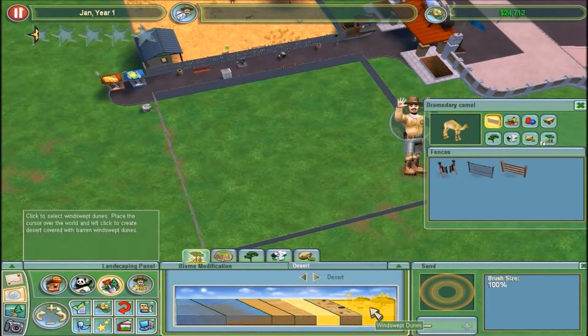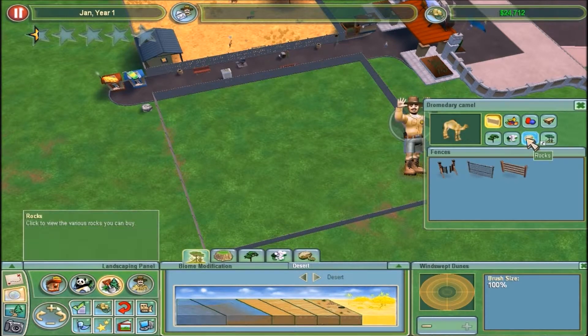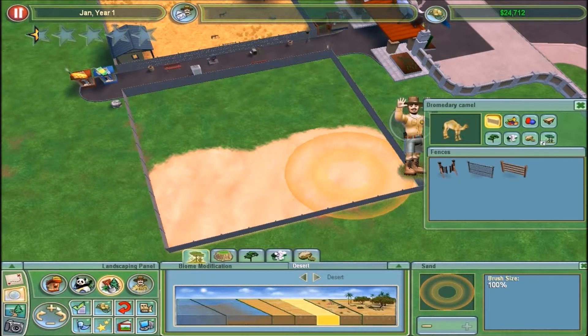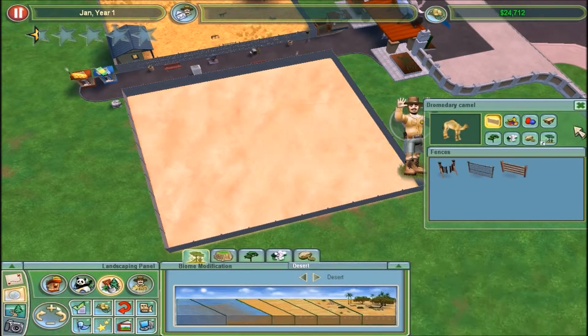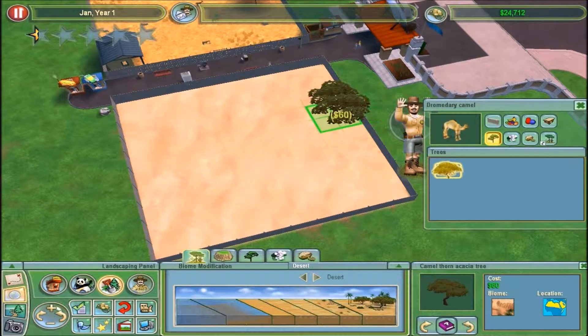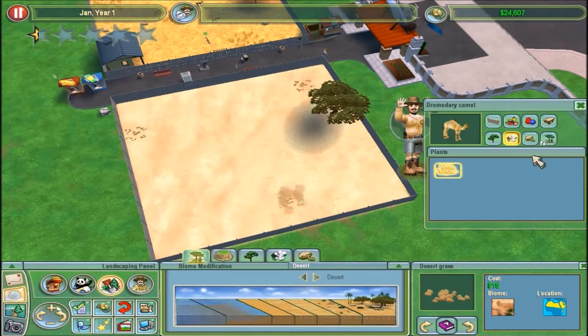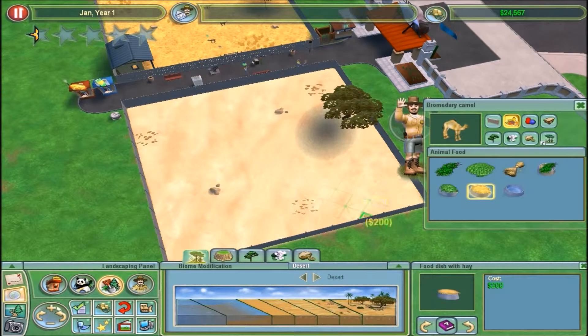There's an option to put in trees, plants, and rocks as well as just painting the terrain. But I like to do it this way and then manually put in the trees, rocks, and plants, because it doesn't always work as well when the placement isn't as smart. And just need to put in some food variety and water so that never runs out.